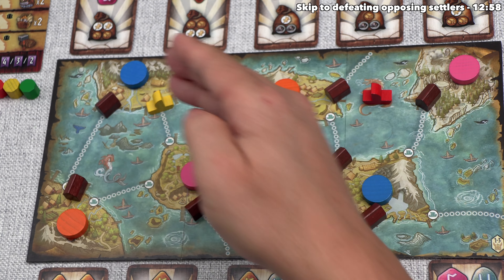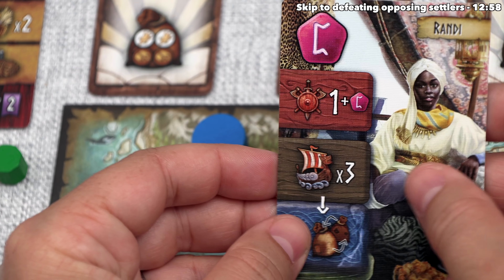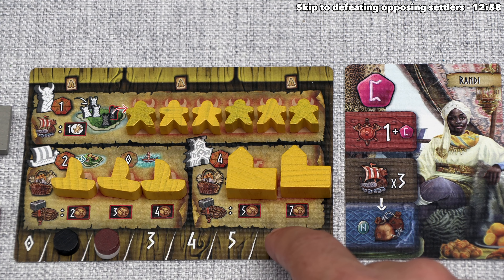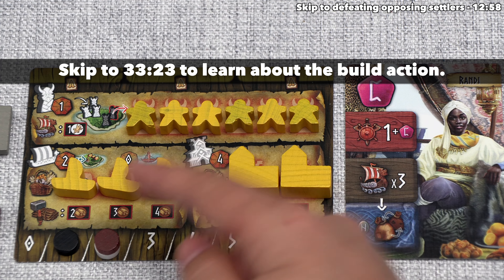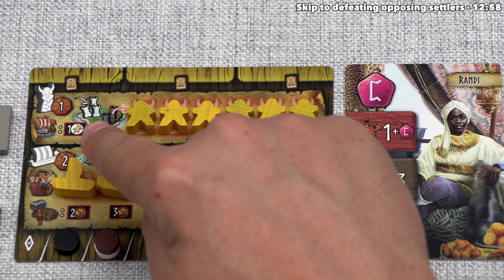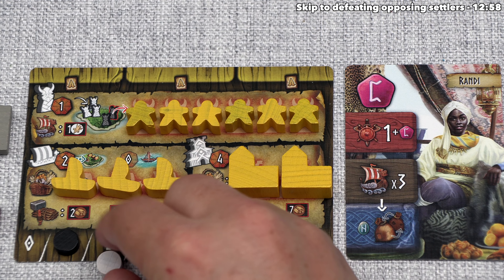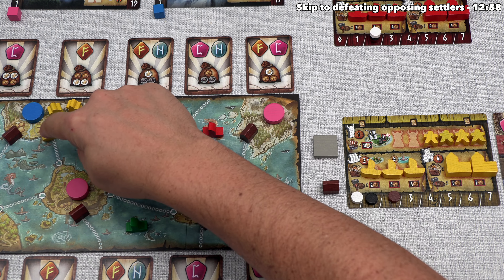Every time you do a ship sailing action and end in a port, you have the option to deploy settlers onto the island where that ship is docked. The number of settlers you can deploy is up to the value of the ship sailing movement — up to 3 here. On the player mat there are ships and temples to build, and six settlers ready to deploy. Each settler costs exactly one food to deploy — we have two food, so we can deploy two settlers.